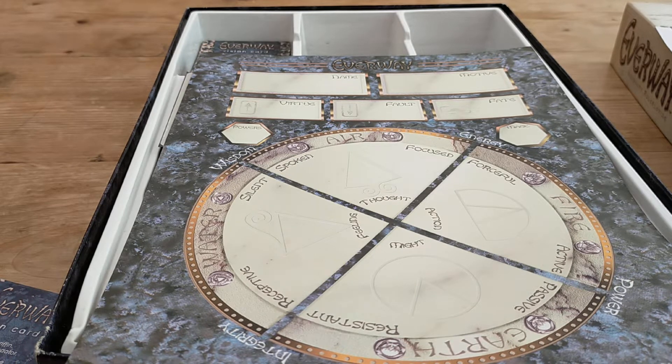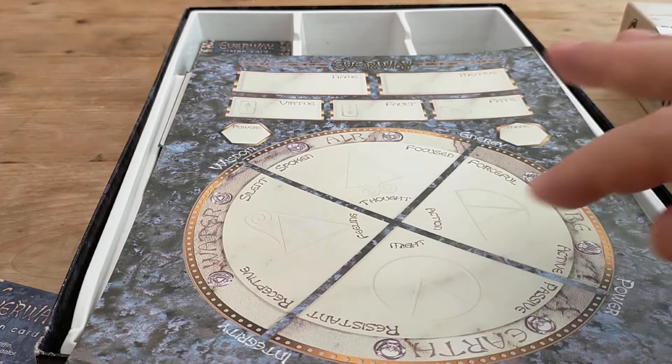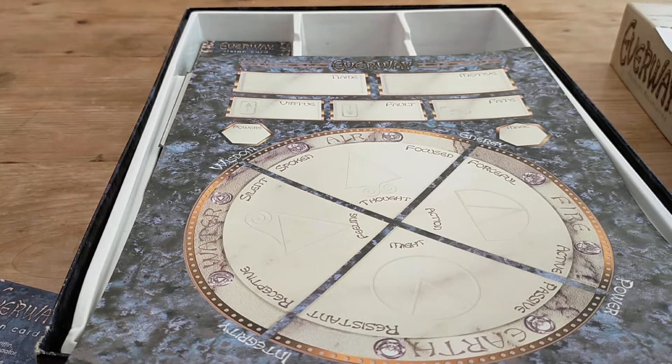You have basically 20 points to share amongst powers, magic, and abilities. However, you must assign three points to each of the four abilities, so that's 12 of those 20 points taken out, leaving only eight points to spend on powers, magic, or extra abilities. Each ability controls a particular aspect: Air is your thought, focused energy, and spoken wisdom.